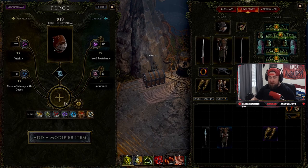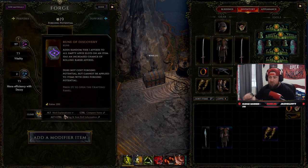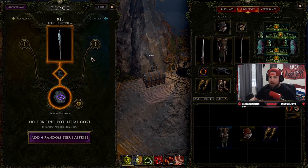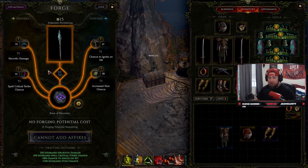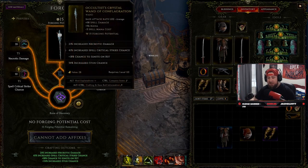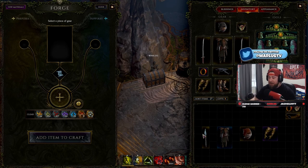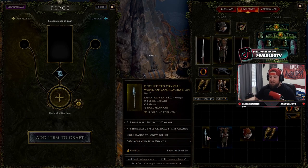You might be asking: what are modifier runes and support glyphs? Modifier runes change how you craft and forge an item. There's the Rune of Shattering, which destroys an item and gives a random number of affixes. The Rune of Refinement re-rolls the value of all affixes within their tiers. The Rune of Removal removes one random affix so you can replace it. And the Rune of Discovery adds a random tier-1 affix to all empty slots — as I demo here, it filled in four random affixes and actually turned my uncommon item into a rare.